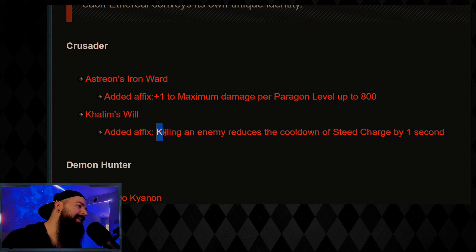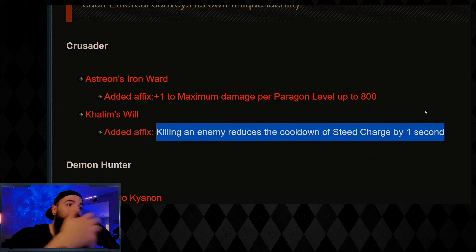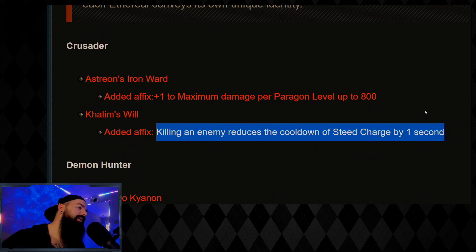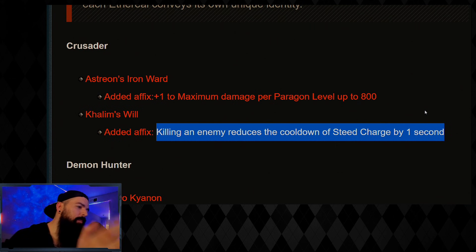Calm's Will — they added an affix: killing an enemy reduces the cooldown of Steed Charge by one second. This is basically the Norvald set that we use to speed farm, put on an ethereal. So now you can use this; I would definitely use this ethereal over the Norvald set, especially for speed farming, as you not only get this affix on a one-handed weapon but you also get to use whatever shield you want to pair with it.